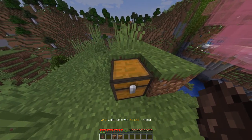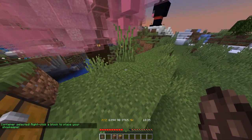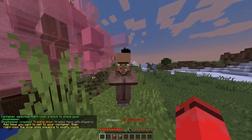Now, what you've got to do is right click with the egg onto the chest and right click where you want to put it. Let's say I want to put it right there. So, the chest is right there and the villager goes right there.